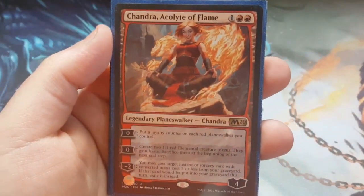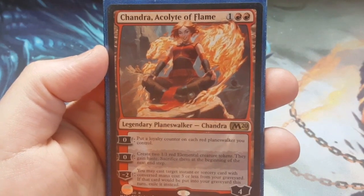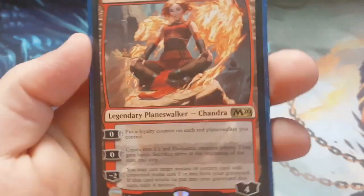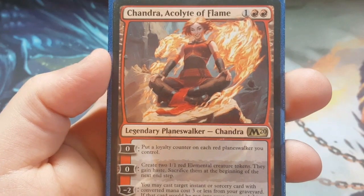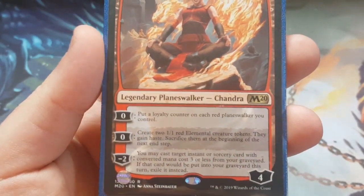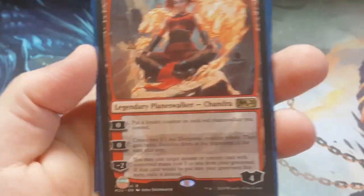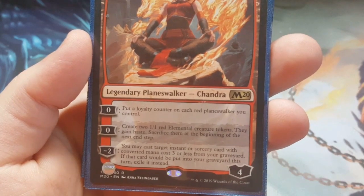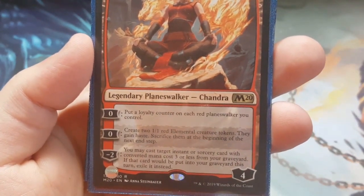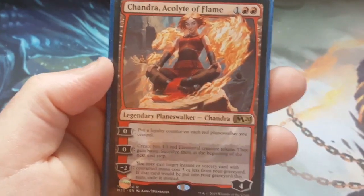Chandra, the Acolyte of Flame — she's three to cast for four loyalty, which is great. Her zero ability — her quote-unquote uptick — is to put a loyalty counter on each red Planeswalker, so I put a couple of extras in to make that ability work a lot better. It does more for the deck than just put tokens into play, which is the next ability: create two 1/1s. So she fit the theme of the deck very well. And then her last ability lets you cast an instant or sorcery from the grave that costs three or less. Most of our stuff now costs three or less, so even her downtick is useful.